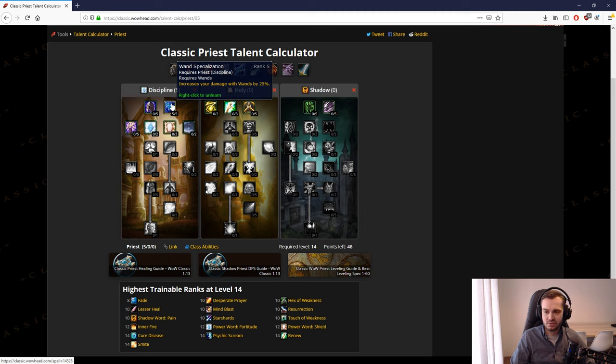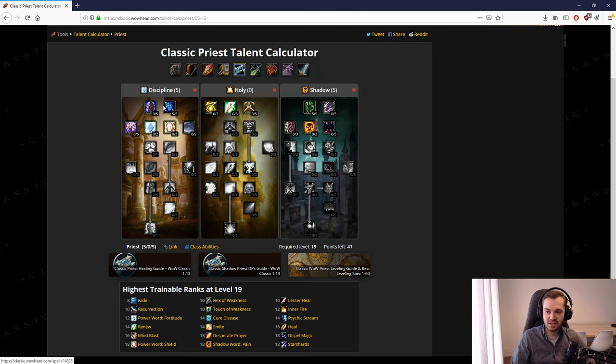Greater magic wands are like 20 silver now — you'll be able to afford it, just don't spend your cash on pointless stuff. So from level 10 to 14 you'll be putting points into wand spec. Spirit tap is second and not first because when you're wanding that early, your wand is so much of your damage. Once you get a wand you very rarely go out of mana.